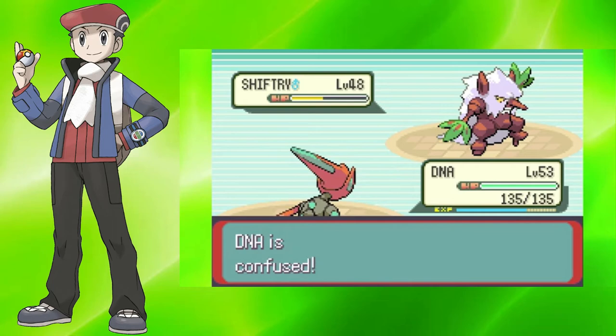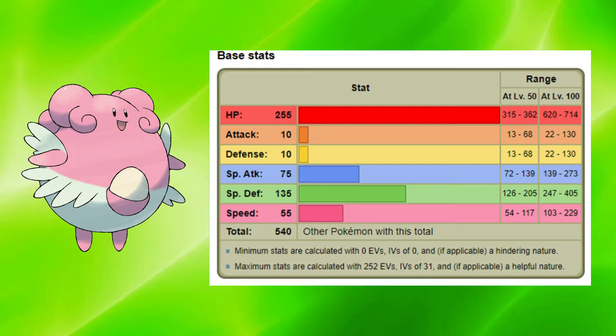Today I'm going to figure out if you can beat Pokemon Crystal with only one Blissey. Blissey is a good old normal type and it's the evolved form of Chansey. Blissey is an extra thick Pokemon as its HP stat is obviously through the roof. However, that's about the only thing that Blissey has going for it.